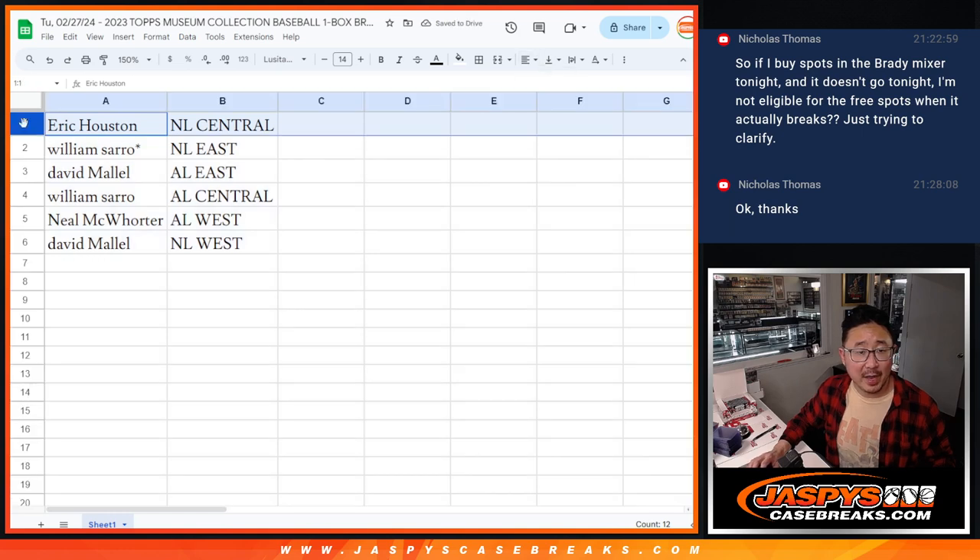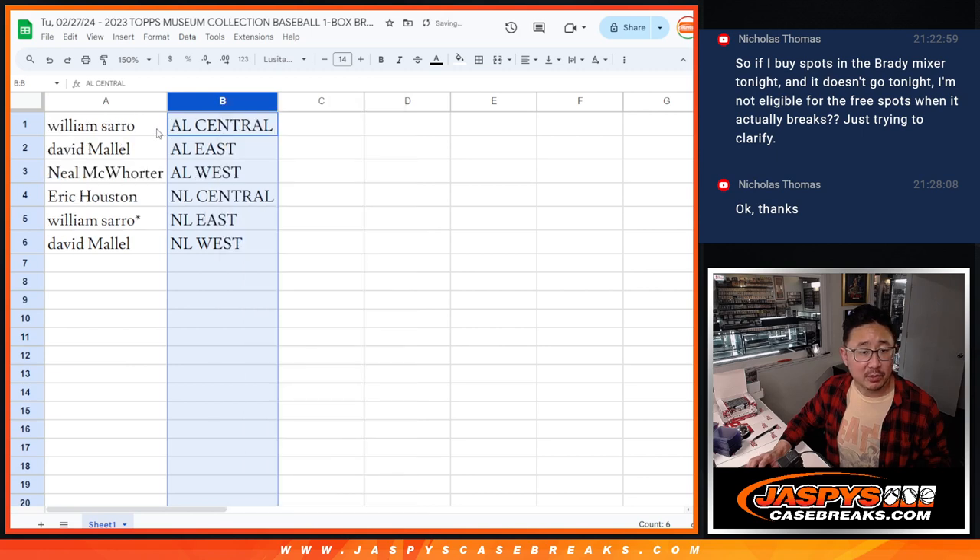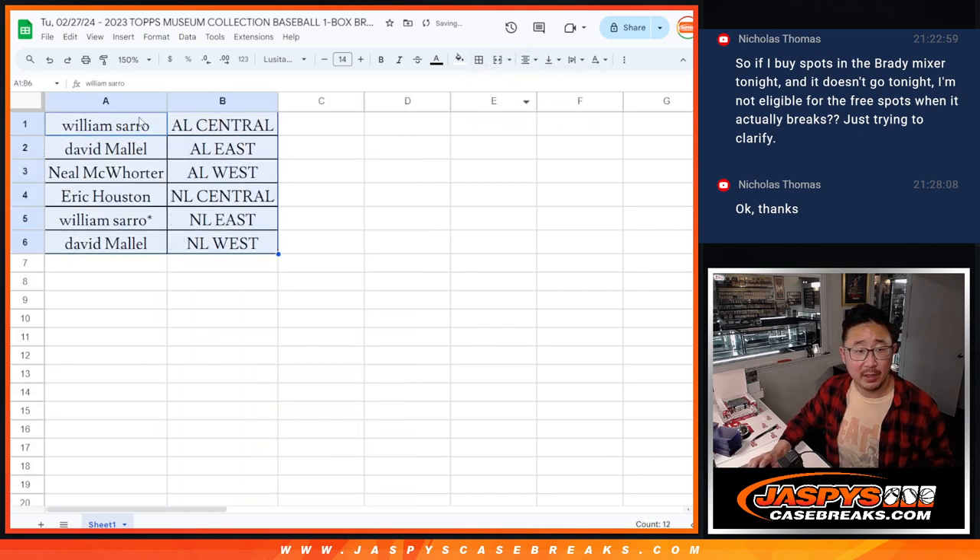Alright, Eric, you've got the NL Central. William with the NL East, David with the AL East, William with the AL Central, Neil with the AL West, and David with the NL West. Let's sort by division alphabetically. We'll pause the video just for a little bit. When we come back, we'll see if there's any trades and we'll have the break.